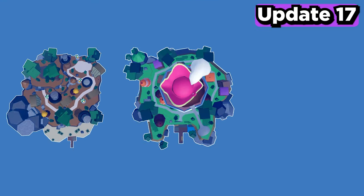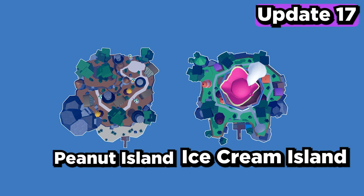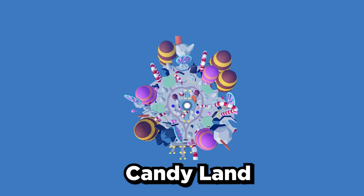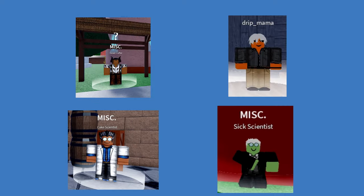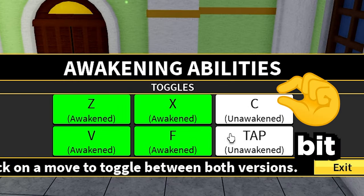Update 17 brought us three islands. Two of them came in part one — Peanut Island and Ice Cream Island. But we didn't see Candy Cane Island until part 3.5, which brought the max level to 2450 and gave us these cool avatars to make awakening the Dough fruit just a little bit harder.